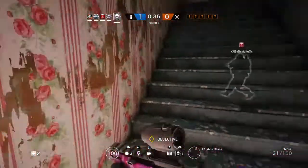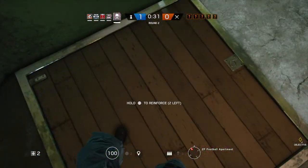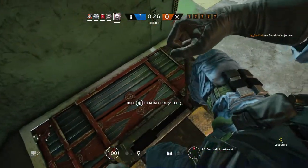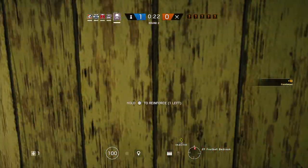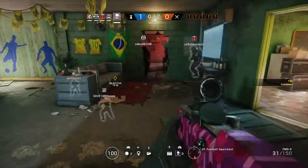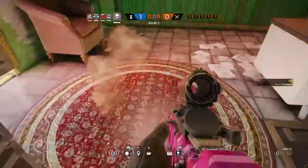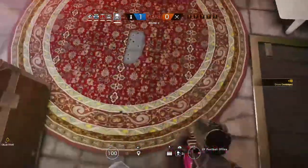Nobody knows how to play Smoke properly but we do, right? Yeah. Here's how you do it: reinforce the top, come over here and reinforce this wall — this very wall here is the most important wall to reinforce. It's also the most popular wall to break. Use all your ammo on one drone — even if the drone's gone, still waste your ammo. Just make sure it's gone.